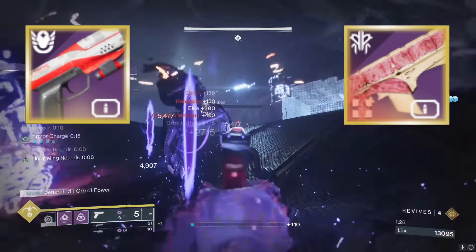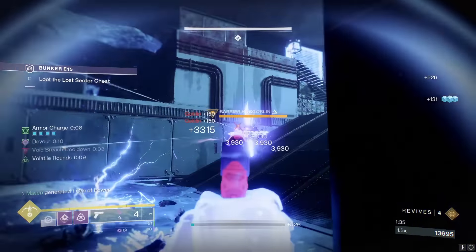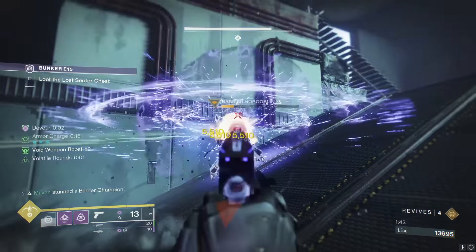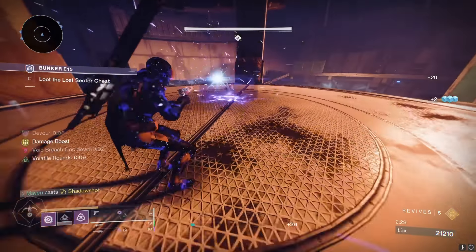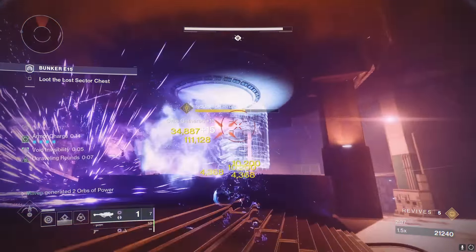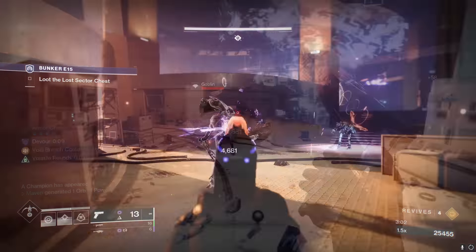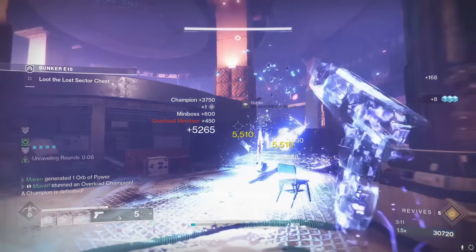So TLDR: Fiora Turra for close-range content, Doom of Chelchis for long-range content. That's my final verdict. Feel free to debate in the comments and let me know if I missed your favorite Gyrfalcon's Hauberk primary weapon. And yes, where are the Pulse Rifles? Sorry, but Pulse Rifles are the weakest weapon type in PvE and Bungie really needs to do something about that. Thank you so much for watching - if you enjoyed it, drop a like and a comment because your interaction pleases the algorithm gods. If you're new, please subscribe - I'm on my way to 50k by the end of the year. I'll catch you in the next video. See you later!